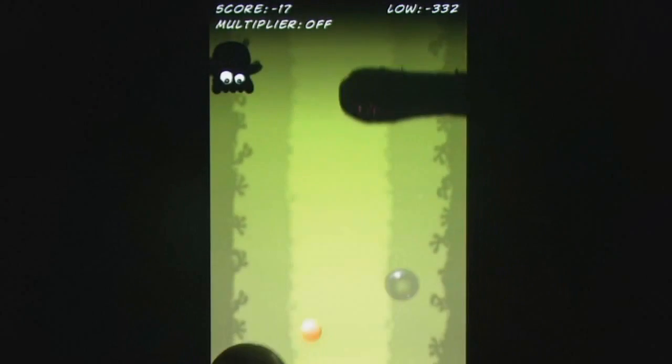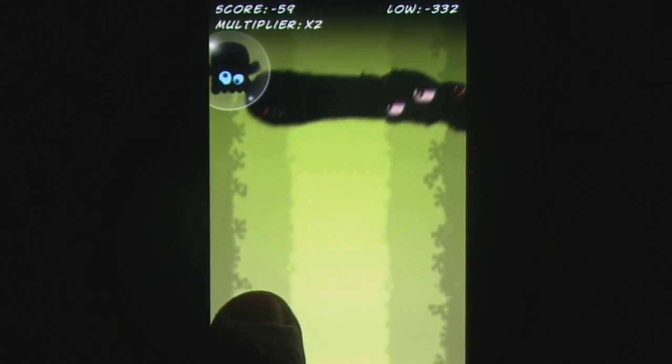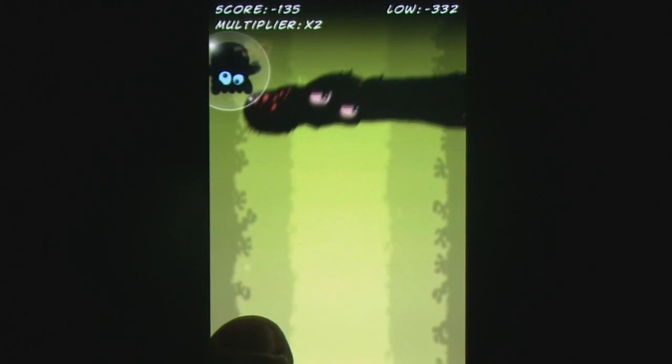At first it's hard to see the appeal of a game like Squid Drop by Nor Eagle. All you can do is move back and forth while avoiding the walls in an attempt to get a low score — think high score, but negative because you're falling.